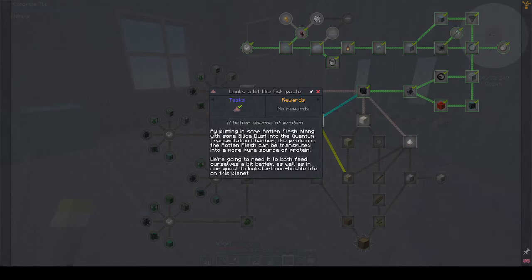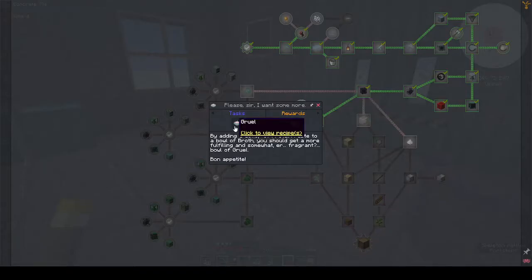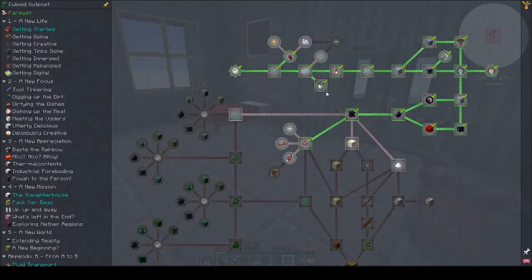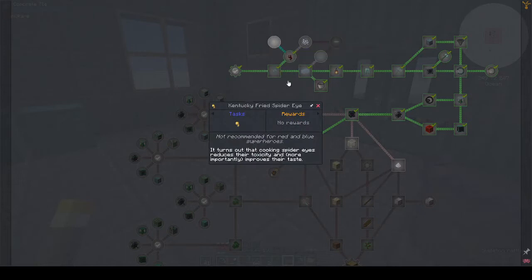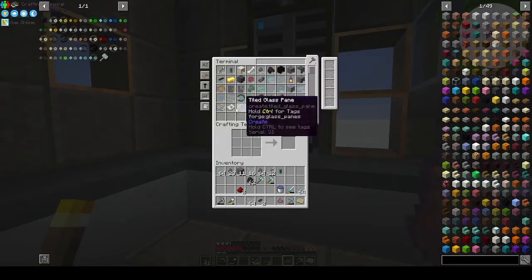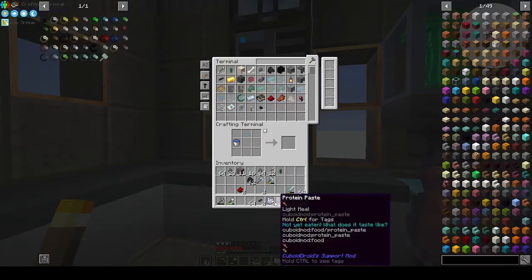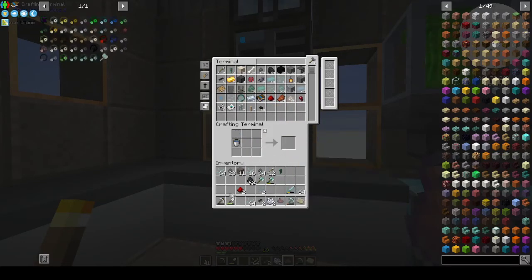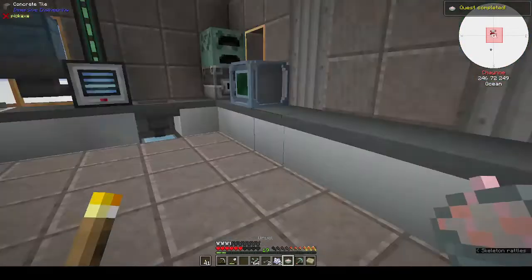We're going to need protein paste to both feed ourselves a bit better and in our quest to kickstart non-hostile life on this planet. By adding a dollop of protein paste to a bowl of broth you get gruel. Broth requires bone meal — the spider eye nugget, bone meal, and broth. So we can do that quickly: not-so-goodium gives us bowls, we get bone meal, then a bowl and bone meal gives us broth, and broth plus protein paste gives us gruel. Yes, we can eat the gruel.